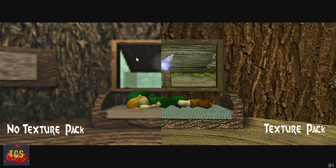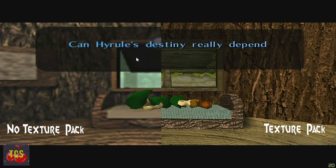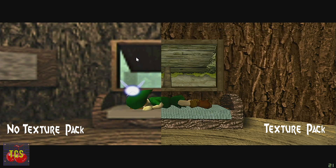As Navi bounces between each one, the difference between the packs is quite clear, even in the picture or mirror on the side by the open window.